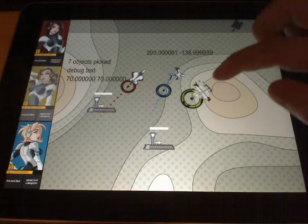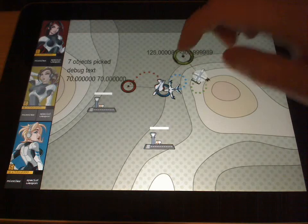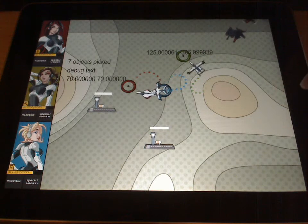Here's a tank. This green drone can attack ground targets, and the red and blue drones can only attack air targets.